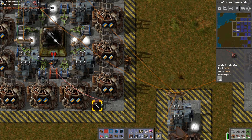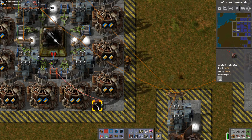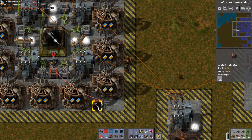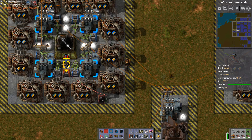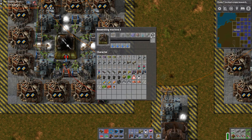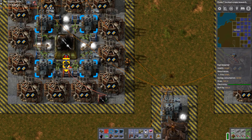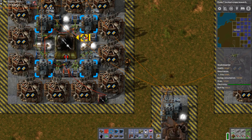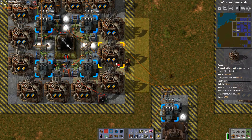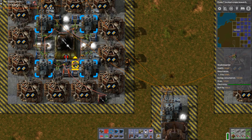If I now press F, then I shut it off and this turns green. So by pressing this one with F, I can switch them on and off. However, if I switch this off, it'll still continue building at least two more and buffer it, and I don't want that. So what I do is actually link this to all of the inserters, so it will immediately stop inserting everything and also stop outputting anything. That's the closest thing to a stop.